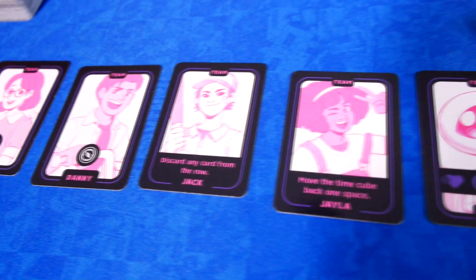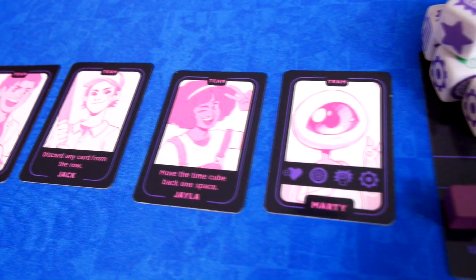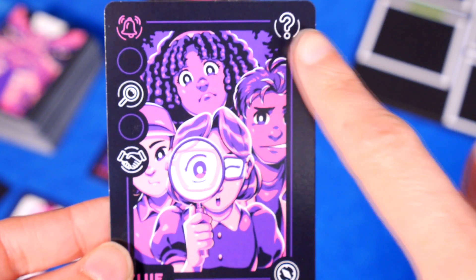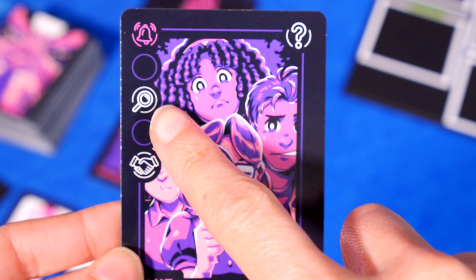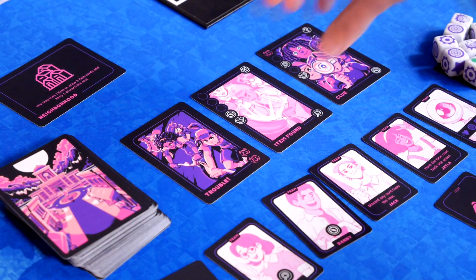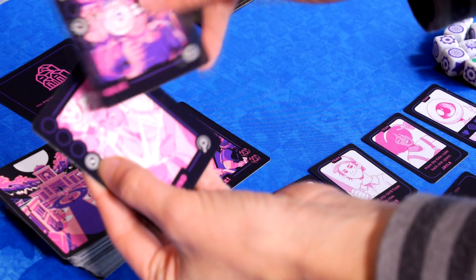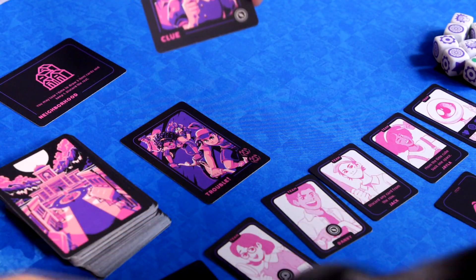In a single player game, you will control a group of kids with asymmetric abilities. You will work your way through the Hunted deck dealing with any encounters that you have on the way. Most of the cards flipped will have an icon cost, the reward for activating the card, and what icons you can use if you discard the card. You use the chaining ability to get the cards that you need to gain clues about what is happening in town.